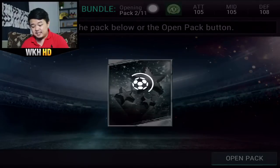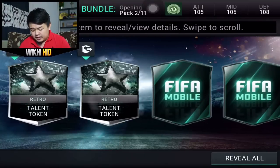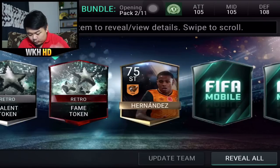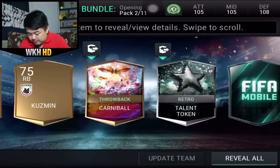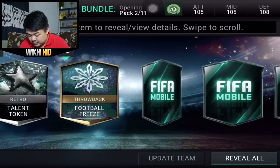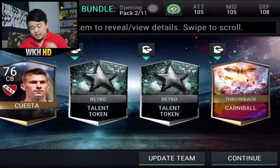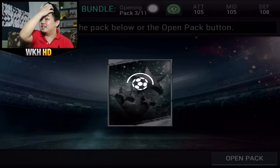That is still an insane first pack. We need 11 fame tokens and 77 carnival throwback tokens. Five more carnival throwbacks - that's what we want, that's what we need to complete that beautiful Dybala card. Two carnival throwback tokens and one fame token. Getting two ultimate flashbacks in one session would be freaking insane.